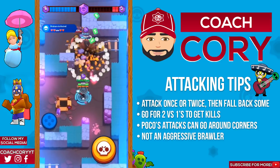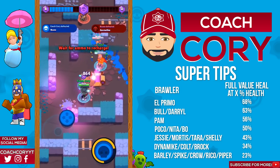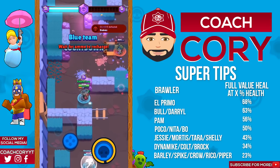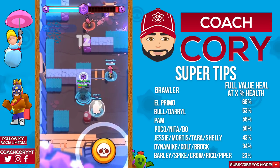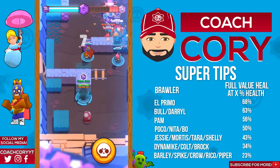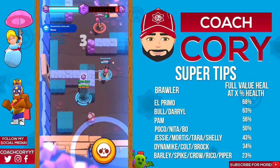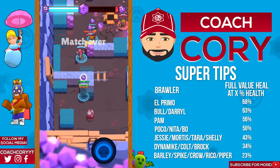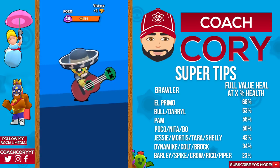Let's talk about Poco's super — his healing ability. A max heal heals almost 2500 health, so when you compare that to the health of some other brawlers it can be hard to get a full value heal and it can be hard to know when to heal too. I put together a chart on when is the earliest you can get a full value heal on these brawlers. That doesn't mean you want to wait till that exact health to heal them — sometimes if you wait that long it can be too late and they might die before the heal reaches them.